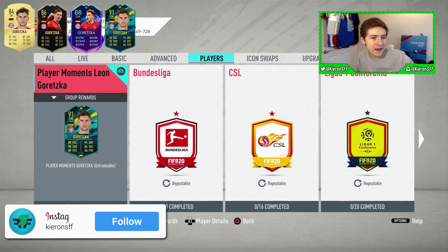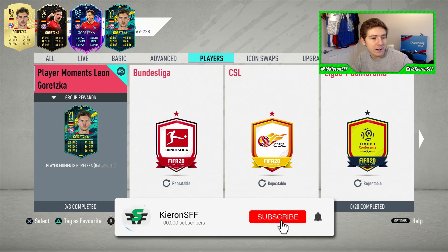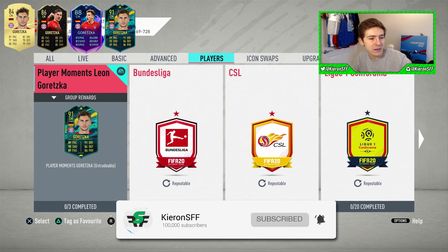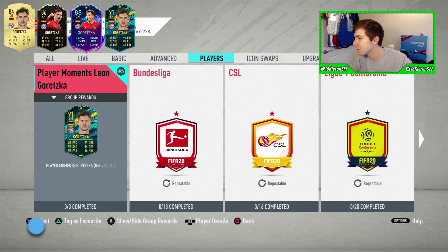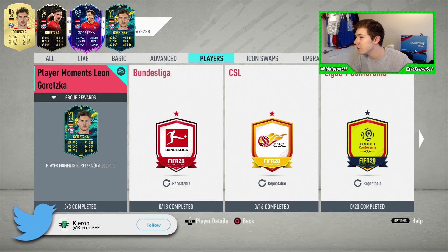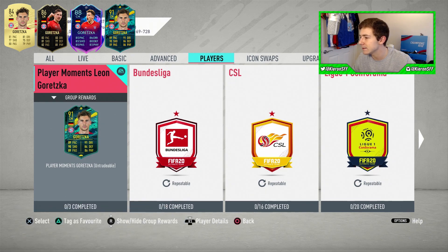It's just gone 6 p.m. and EA have released some content for us. They have given us a Player Moments Leon Goretzka. This card was given to him because he raised a bunch of money — around 3.9 million according to EA's Twitter. So he's been given this Community Champion SBC card, and it looks like a really good item, fairly similar to the Aaron Ramsey card we got not too long ago.